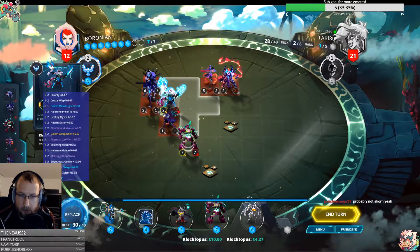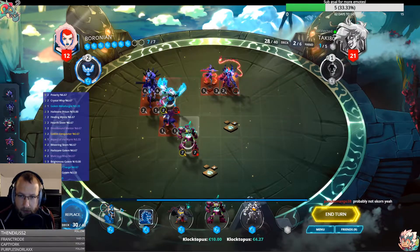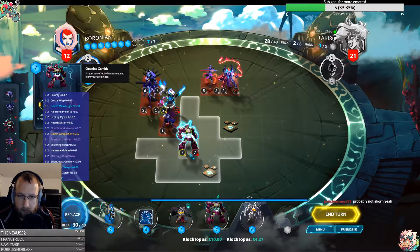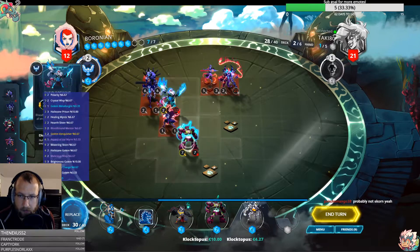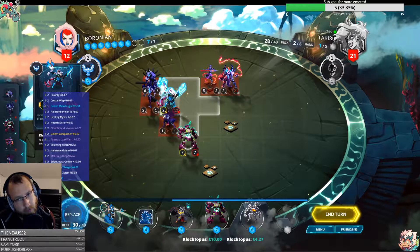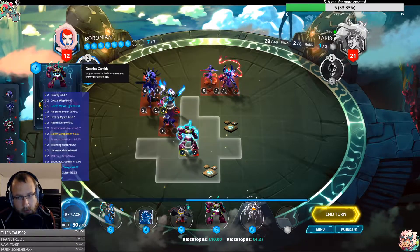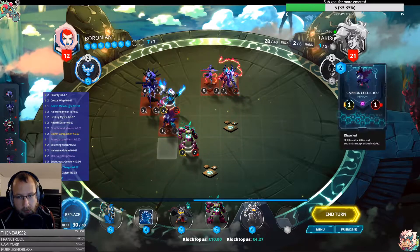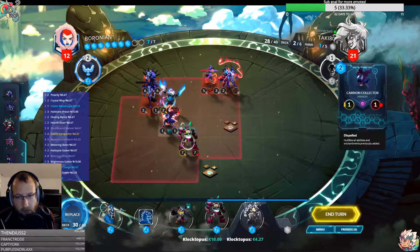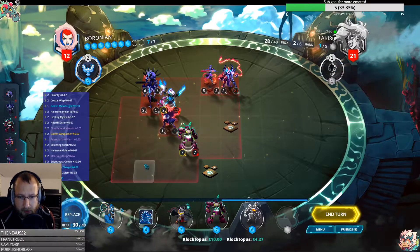We can just use another EMP. Go up here, play it here. We hit this, go down, hit that, play an EMP here — walk over here, hit this, go down, hit that, play an EMP here. I don't want to get hit by 10 in my face.